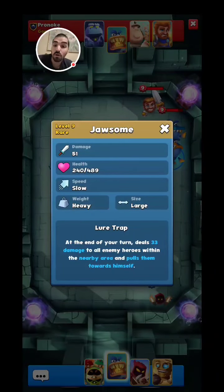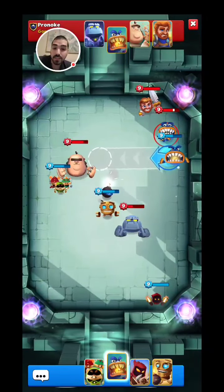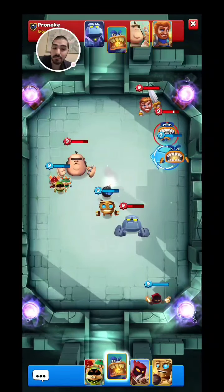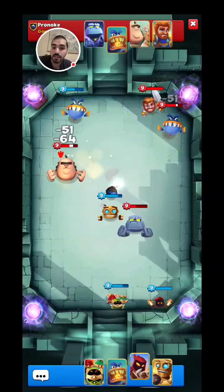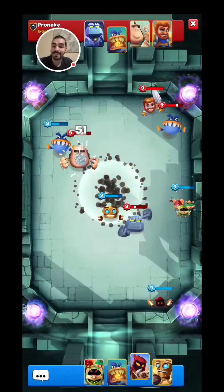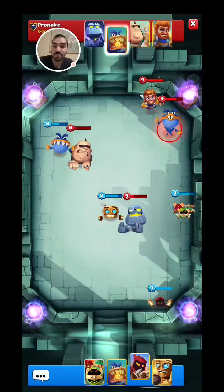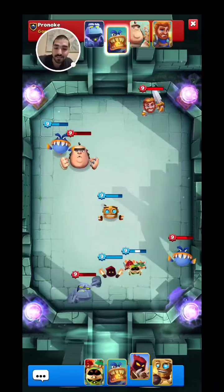Let's see what he does at level 9. 489 health, so he is pretty tanky and does 51 damage, so he does about the same damage as a priest. Let's just use him right now — just hit the giant and it should be able to hit the giant with his ability. It did, look at that. And it did extra damage to him. The Jawsome looks pretty sick, I'm not gonna lie.